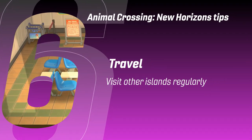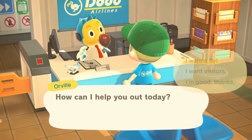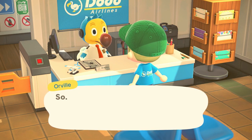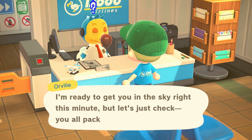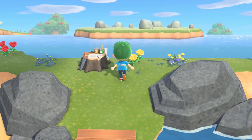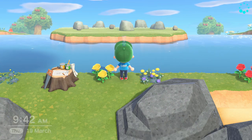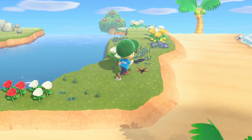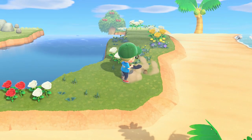Visit other islands regularly. While you can visit your friends to get some off-island fruit, which is worth more back home — and you should, but always plant some so it grows on your island too — you can also visit a randomly generated island to explore solo. 2,000 Nook Miles buys you a ticket you can use at Dodo Airlines, and you should rinse this island completely dry because once you leave, it's gone. Go with your tools and as empty an inventory as you can manage. Pick up every weed, grab every fossil, shake every tree, grab the exotic off-island fish, and don't go home until every single slot in your inventory is full. There are even cross-pollinated plants you can find on these islands, so don't rush and do fill your pockets.